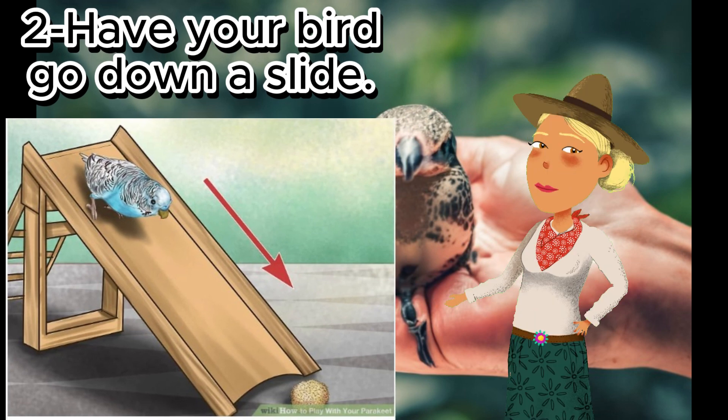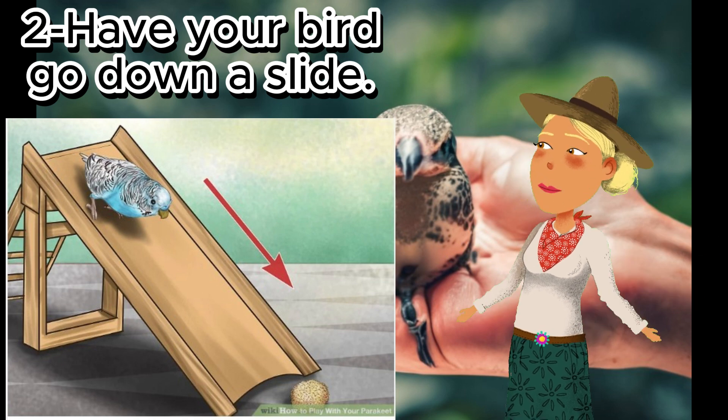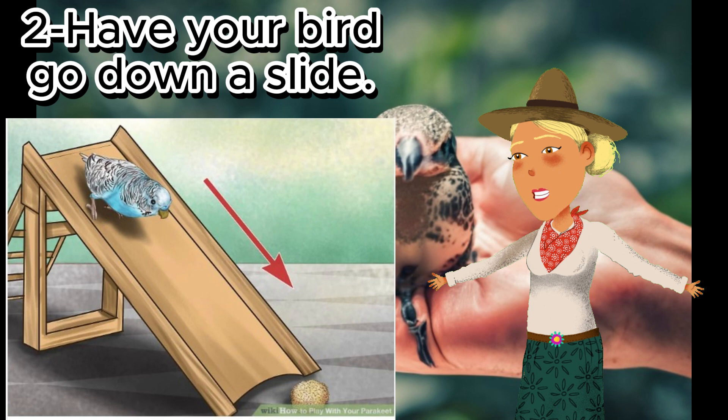Two: have your bird go down a slide. To have your bird go down a slide, place a slide at the other end of your parakeet's ladder. Initially, give it praise and a treat once it reaches the top of the ladder and touches the slide. Then place a treat at the bottom of the slide; eventually your bird will slide down and get the snack.